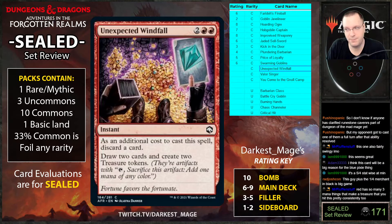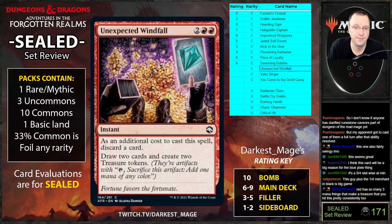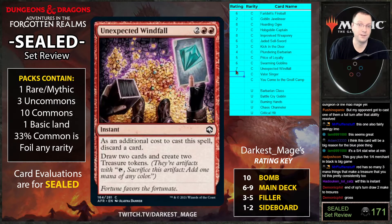There was a card called Pirate's Pillage in the past — it was a sorcery where you discard a card, draw two cards, and create two treasure tokens. That card was bananas. This is a common version of Pirate's Pillage, a little harder to cast at double red, but it's instant speed. Creating two treasures is almost worth a card, so it's like discard a card and draw three — really good.